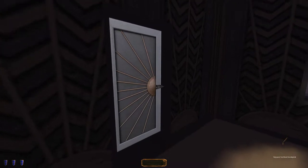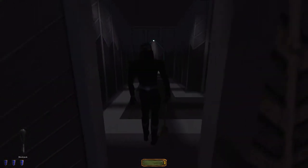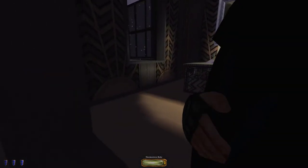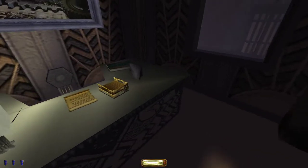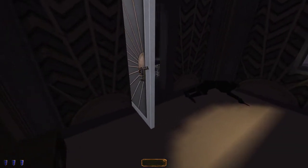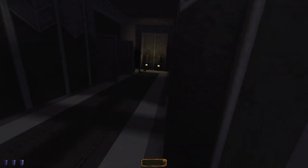Can I unlock this door? Can I use Vilniar's key to unlock the door? I can. There's a guard there — would you mind coming with me? Now wait, did he say... let me check the note again. 'His freezer key hath been secured in my office.' Is that the one I just picked up? Because that was the key to his office door. That's a friend down the hallway I think. Is that a metal floor? Bloody mechanists.